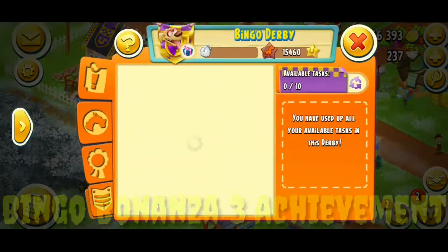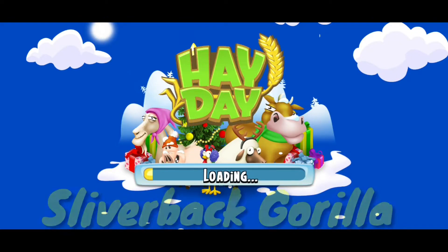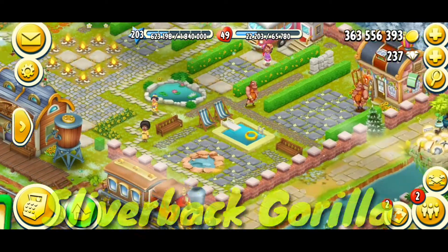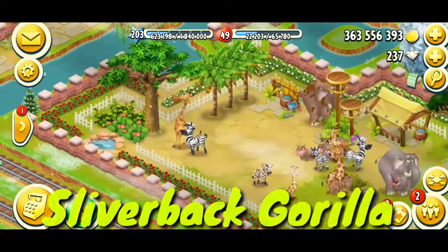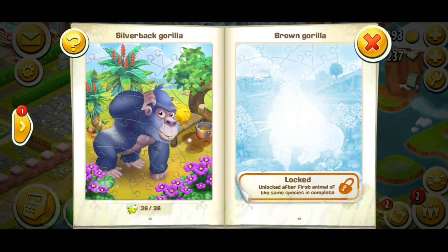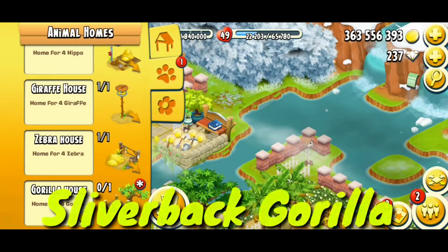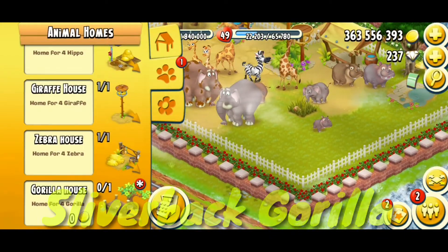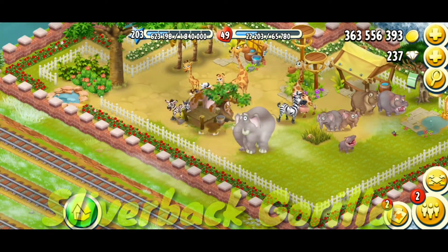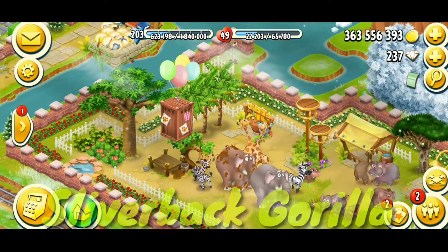The second thing — I will collect the rewards from the bingo derby after about one and a half minutes. Now I will go to unlock and put the gorilla on my sanctuary. Let's open it — silver bag gorilla! Completed!